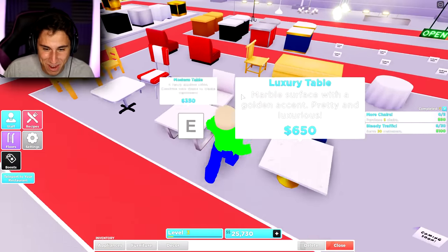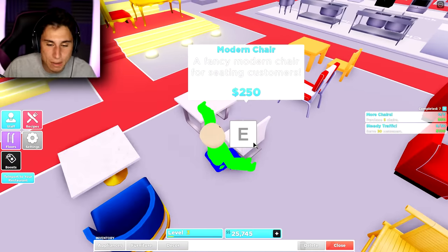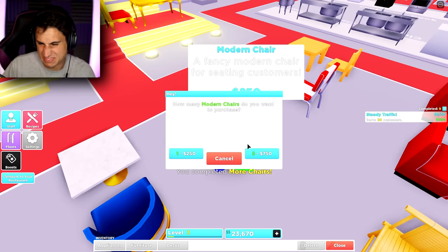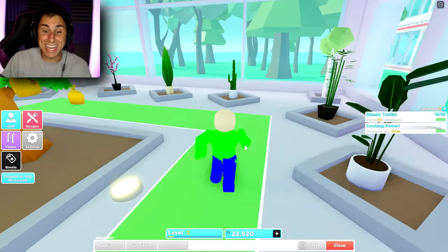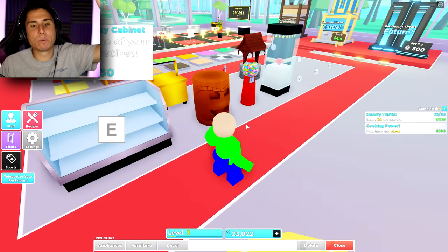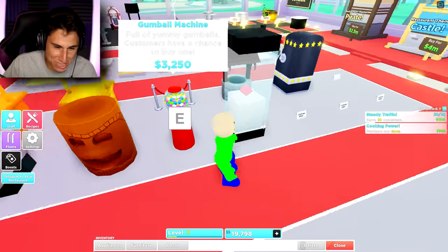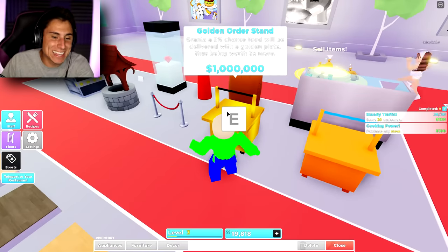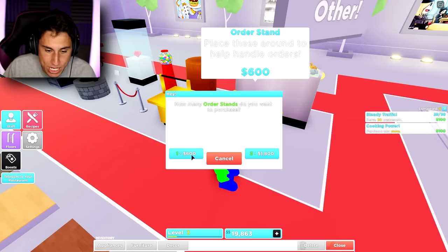Maybe I'll buy the modern chairs — those are double the cost. You know what, I'm just buying luxury chairs: one, two, three, four. I'll probably have to come back for more. Oh, I could buy plants — I could buy a cactus! It's eighty dollars — heck yeah, I'm buying three. Wait, what restaurant would be complete without another gumball machine? I also need an order stand. I want the golden one but I don't have a million dollars, so I'll buy the cheap one.